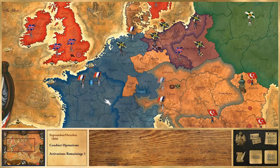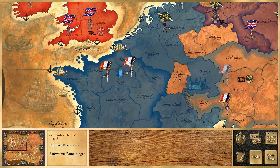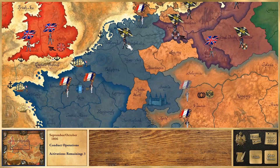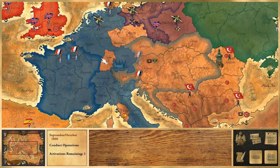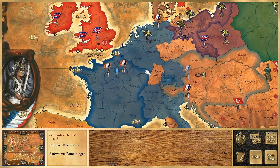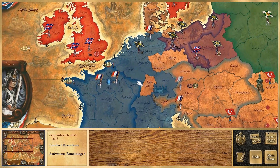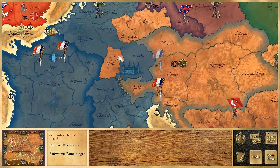Hello Comrades, Commissar Bro here today with Victory in Glory Napoleon. This is another new one out from Slytherin — they are just on a roll lately. This game is a very interesting one to say the least. To give you a summed-up version of what it feels like, it feels like a more complicated version of Risk or Axis and Allies — really more like Risk.